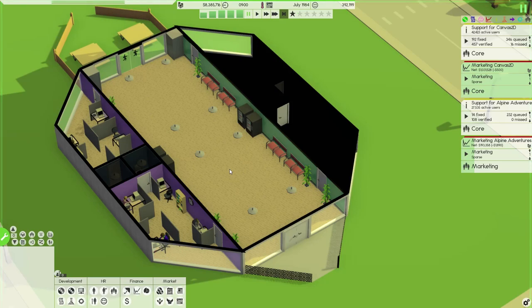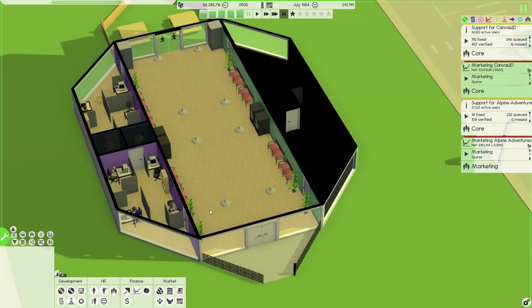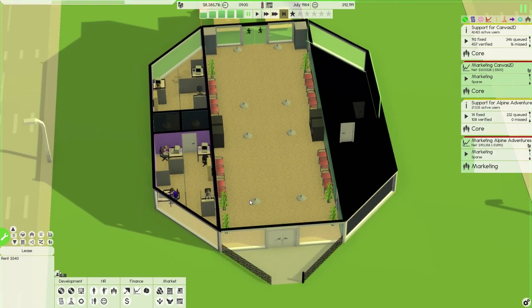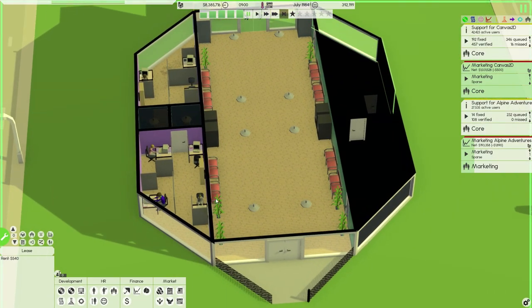What is up guys, my name is Andrew and welcome back to Software Inc. This is episode number three and today is kind of special because so far we've been working out of this nice little office here and we've been leasing out different buildings — leasing them for very cheap — but we have enough money now that we can actually go and build our own building, which is crazy.